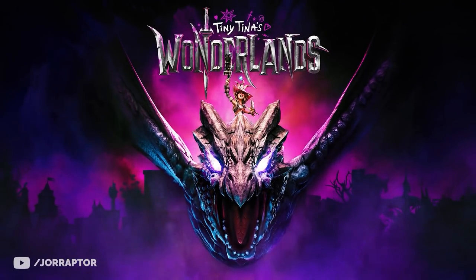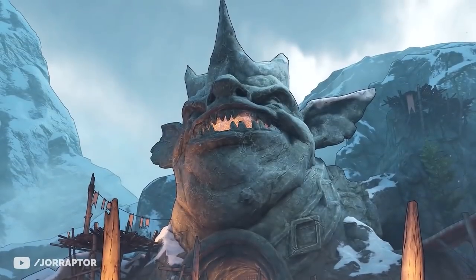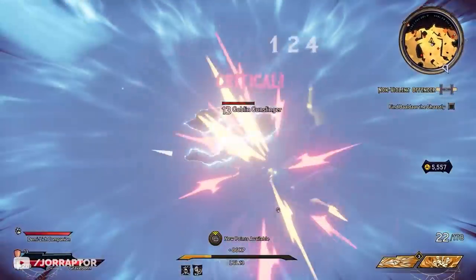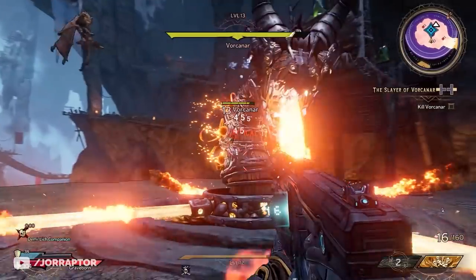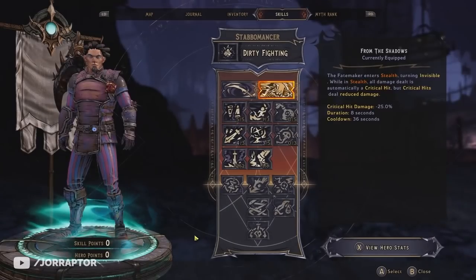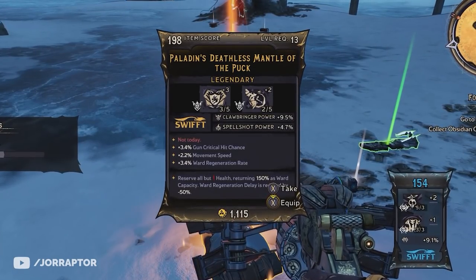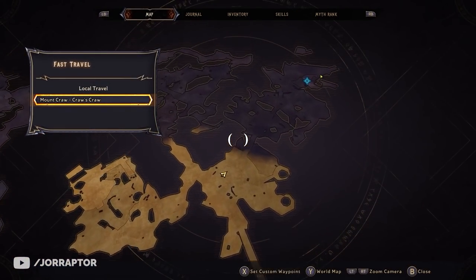Wonderlands launches March 25th and 2K invited me to play an early version of an optional area in the game called Mount Craw, which has its own main and side quests, boss fights, and a lot of loot. There should be way more areas like this in the final game. We could test out two of the six classes and even found legendaries, so I was really able to get a good idea of what Wonderlands has to offer.